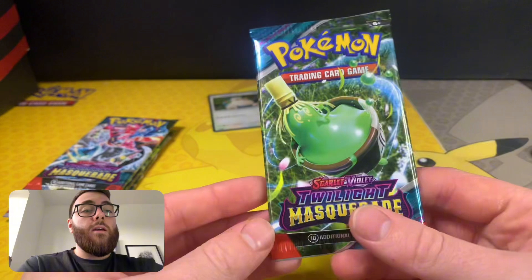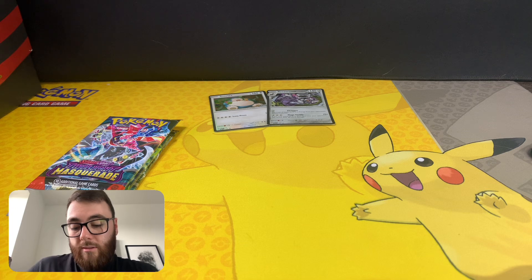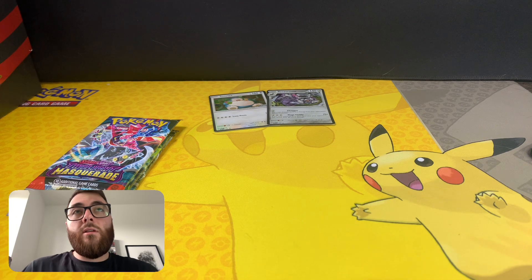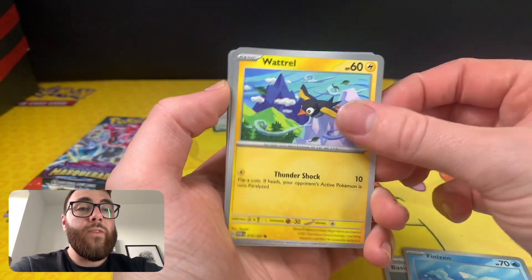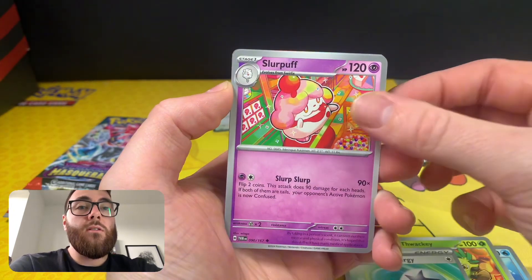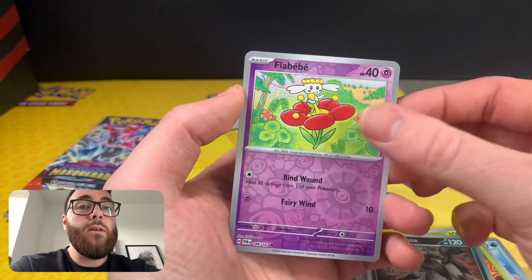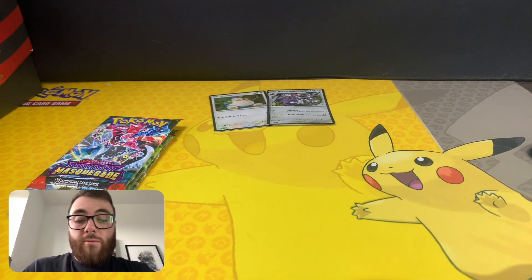Come on — we need something, just anything at this point. This one here would be nice. Finnezin, Wattrall, Glimmert, Thwacky, Boomerang Energy, Slurpuff, Perrin. Growlithe card, actually — would be one. And then a Flabebe and an Ogie-Dogie. First Triple Blister, not good enough.